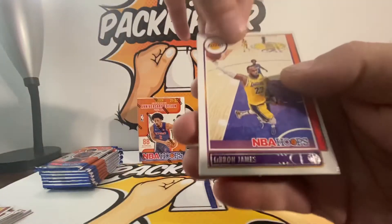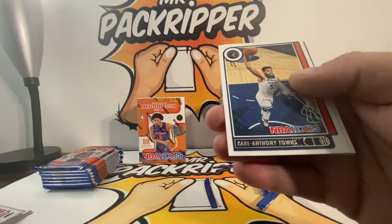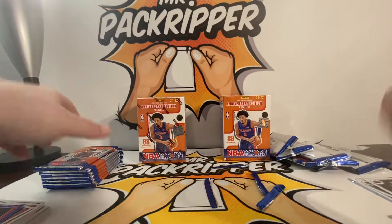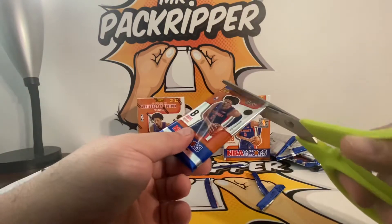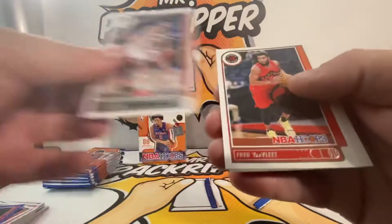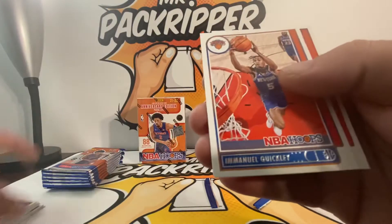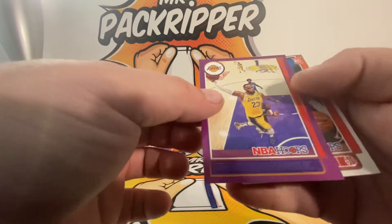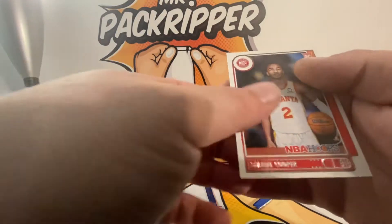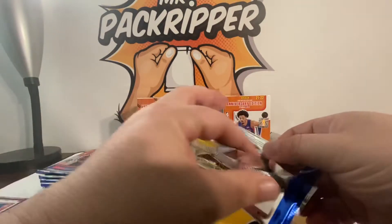We got a LeBron and a Wendell Carter, Stave Bay, Desmond Bane, Karl-Anthony Towns, TJ Warren, Russell Westbrook. Next pack — I feel something in this pack right here. Joe Harris, Van Fleet, Bobby Portis, Lonzo Ball, Quigley, Canard, LeBron James — it's a purple parallel. And a Shareef Cooper. Remember: giveaway at a thousand subscribers.